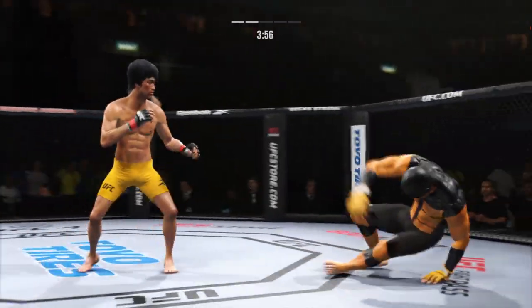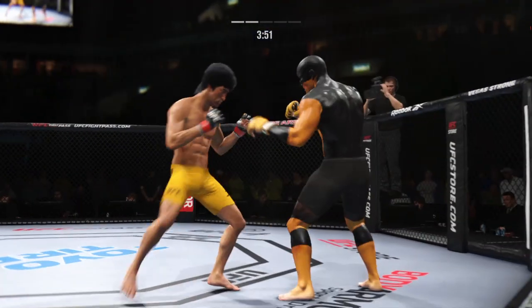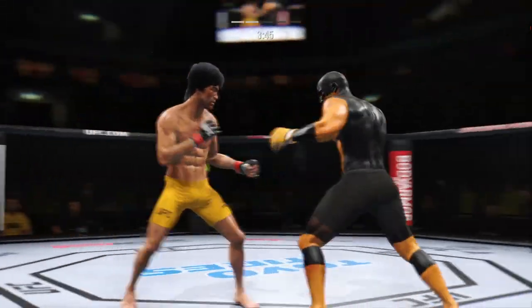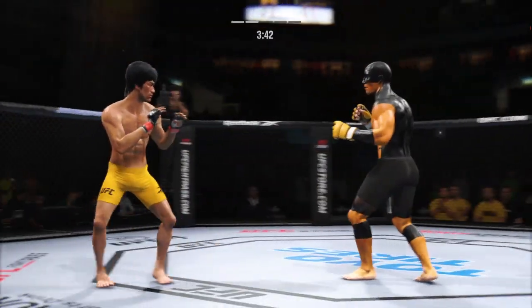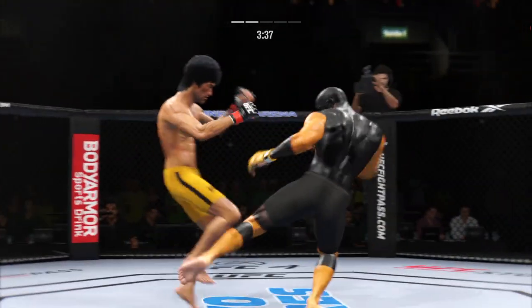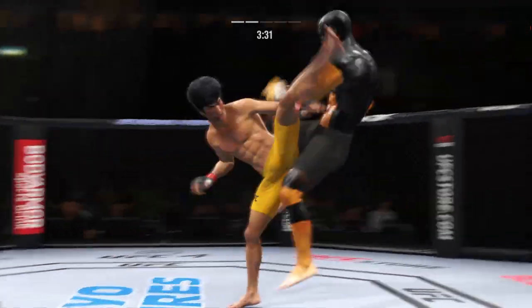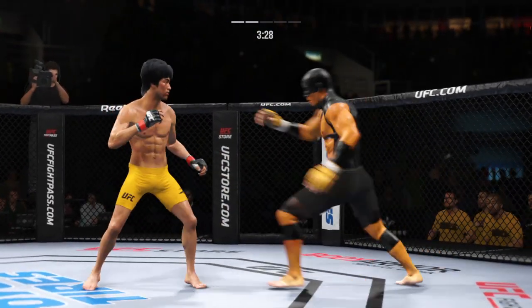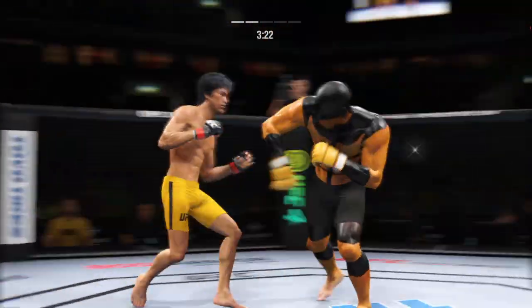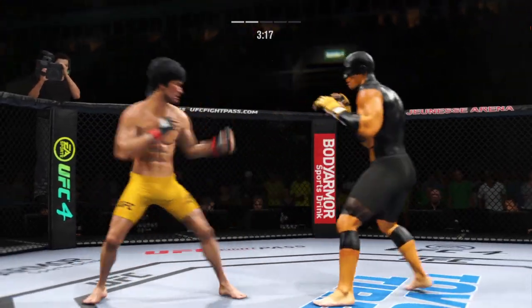Lee gets hit by that leg kick. Game of inches right there. He's really starting to put together some significant body shots — these are gonna take their toll as this fight goes on. Big head kick lands. He blocks the strike. Look at how he turns his hip into that leg kick. Roundhouse kick — add that to his highlight reel. Nice slip there. Great head movement overall by this guy defensively tonight.